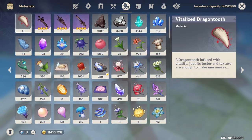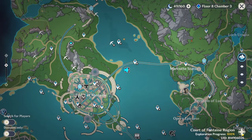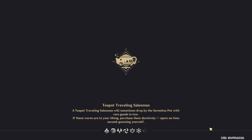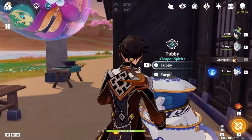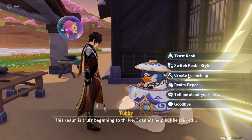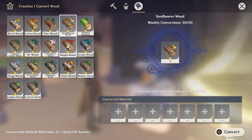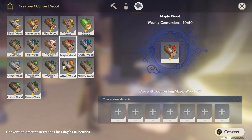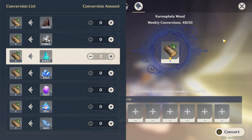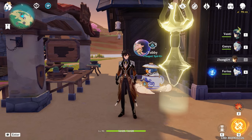The final currency is wood — you can cut down trees. What I would recommend is going to Creation and Furnishings and using Convert Wood to convert your rocks to wood. You can use wood to make furniture for your teapot, which you can customize however you want.